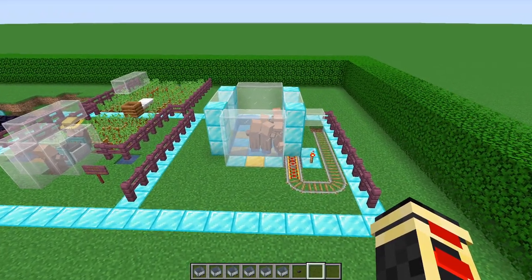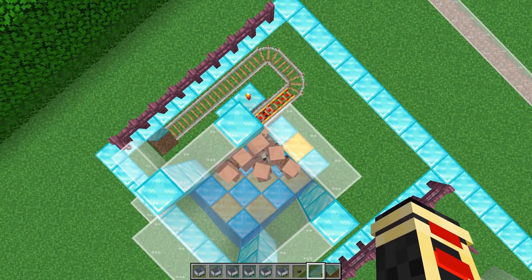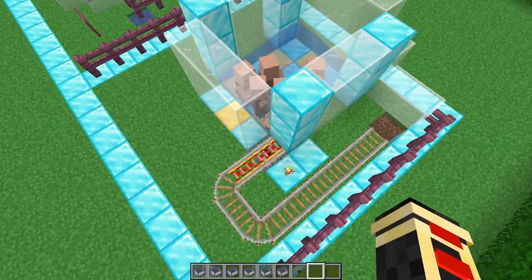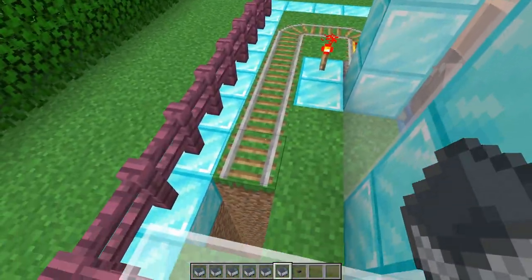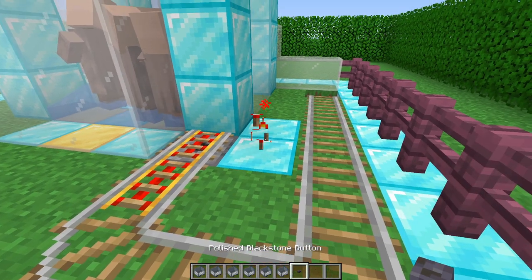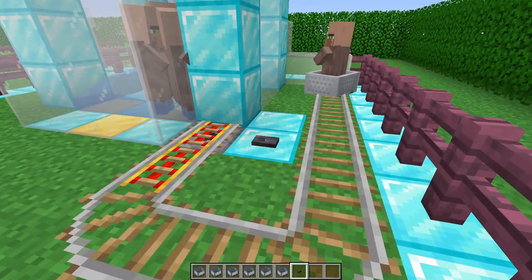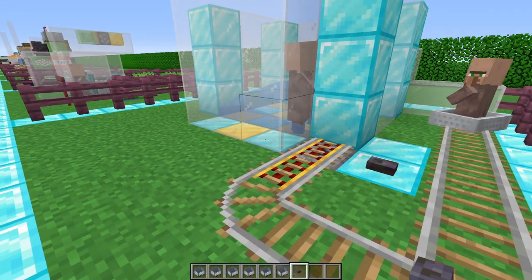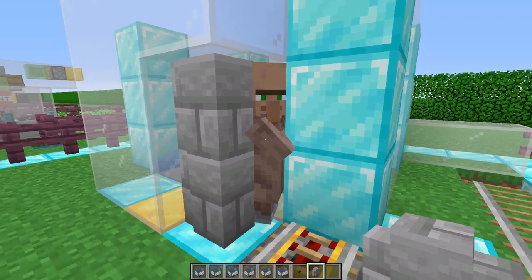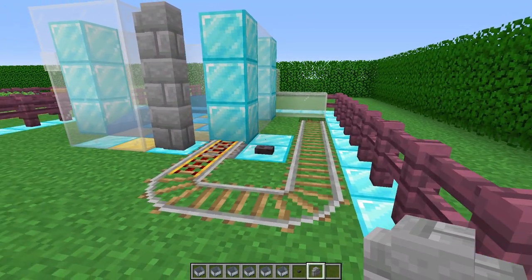Next is how to load mobs or entities. A lot of people have a hard time with this, but understand that if you have water pushing an entity toward a corner, their hitbox kind of overreaches the corner. You can either have the water push into the corner and manually pick up your villagers, or set up a dispenser below with a simple button to automatically pick them up. If you have issues, swap the block for a wall block and it pushes the villager a little closer to the wall — no problems whatsoever.